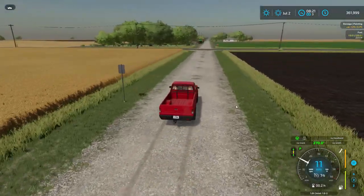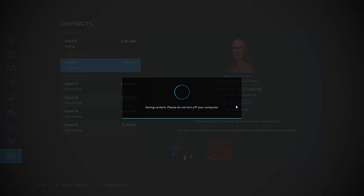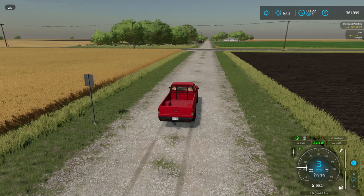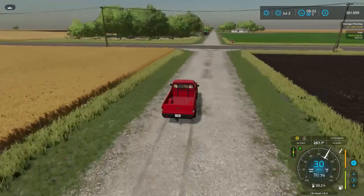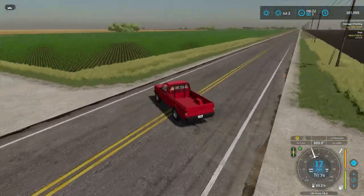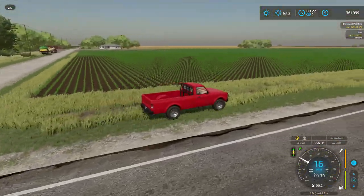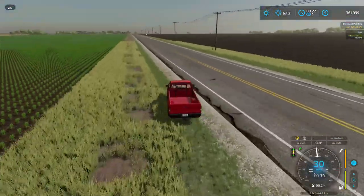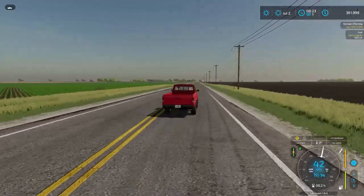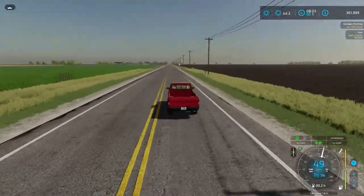Let's check the weather forecast to see if any rain is coming. We are looking at a perfectly sunny day in July — excellent. Our fields are fully fertilized and growing little soybeans. Very nice. Let's get down to the store and pick up our mower so we can mow some grass for our soon-to-have cattle.